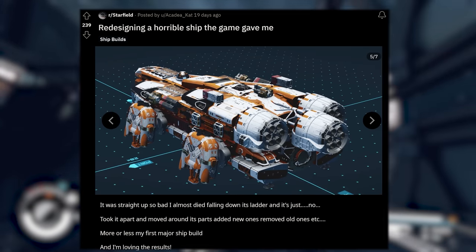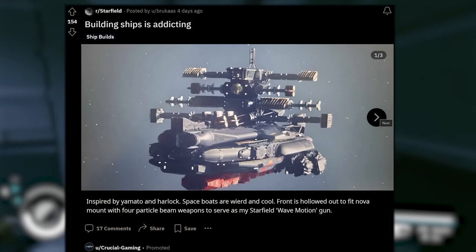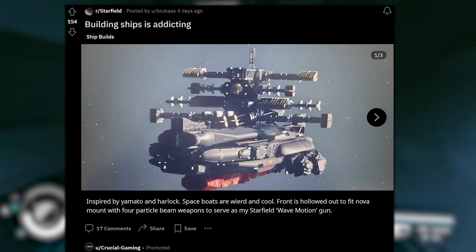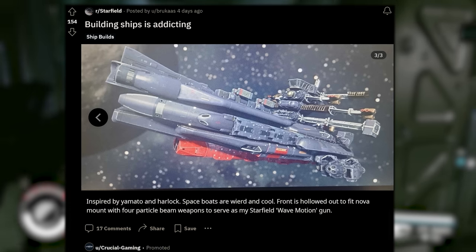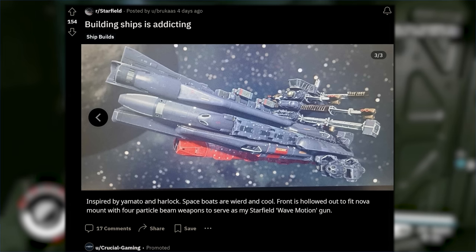Let's embrace that space pirate fantasy. Check out this thing from Brucus — 'building ships is addicting.' Inspired by Yamato and Harlock. 'Space boats are weird and cool. Front is hollowed out to fit Nova Mount with four particle beam weapons to serve as my Starfield wave motion gun.' Look at that thing — that looks pretty incredible. I like the use of the radiators too, almost like space sails. And there it is on the landing pad and up in space. That is a truly innovative design.